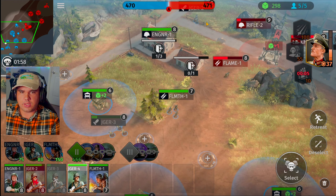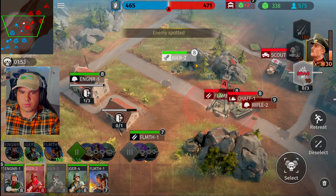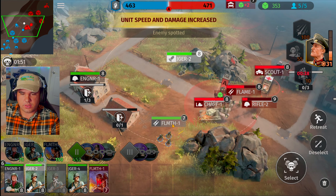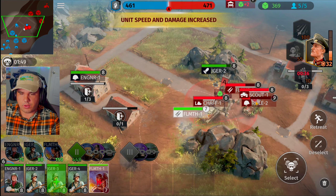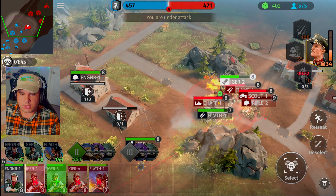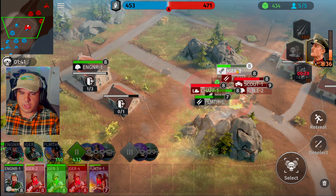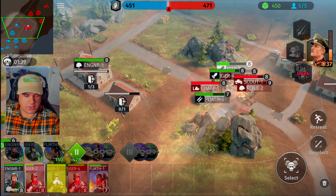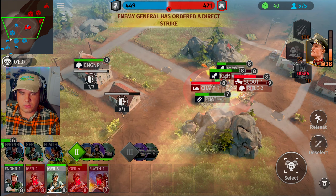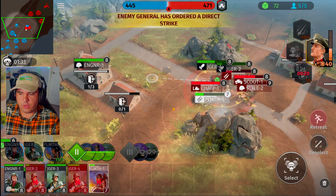We got one dude chasing him down. Engineering squad can't really do too much, so let's get two different Jaeger units on top of this dude. He did manage to capture that crate away from us. Wait for his health to drop — Jaeger units fall back. We got 20 seconds for the next one.